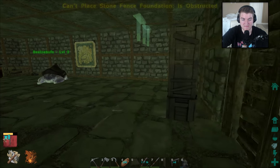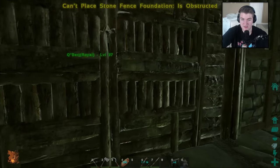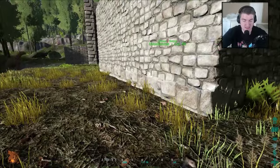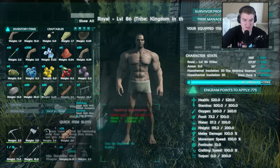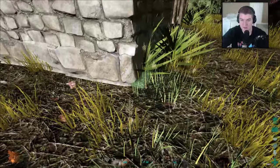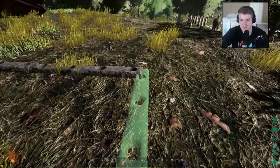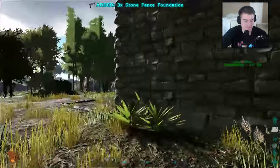First we need a mating area. I accidentally crafted a gate — let's throw that in here. We need to do a pen for them to mate in, which is going to be something really small because they have to be touching or close enough to each other. I crafted the wrong thing — stone fence foundations instead of stone fences — but that's fine, we'll figure it out. We'll pop it out here along the edge and snap it.